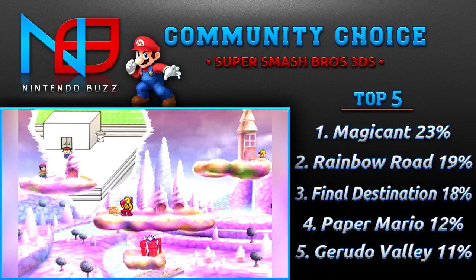In first place is Magicant, which is Ness's home stage and references Mother and EarthBound. I was pretty surprised to see this one up there. The orchestrated EarthBound music, like the Eight Melodies, is great. The colors are very nice — illuminating pink — and they have references to Mother in there, like the Flying Men, that pink bird that comes in and fights. There's a lot of scenery references and a screen in the back that references EarthBound too.